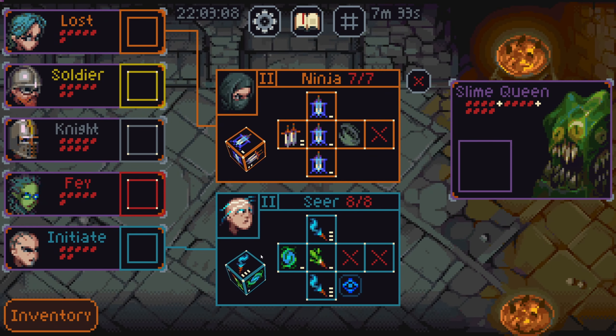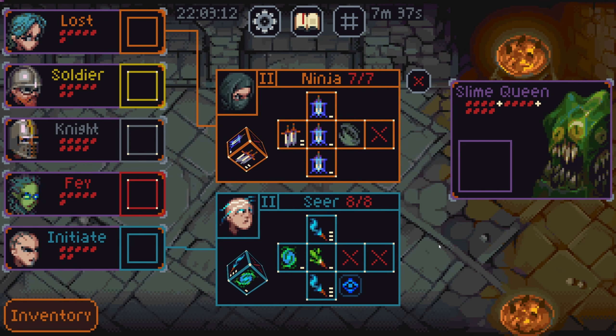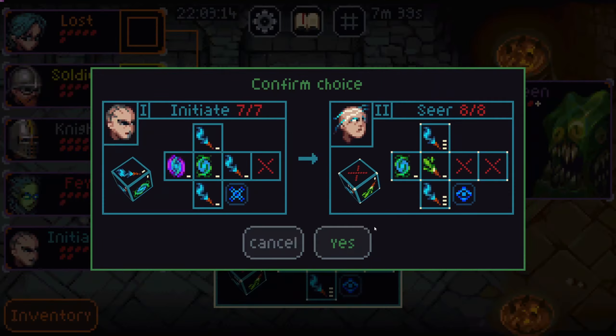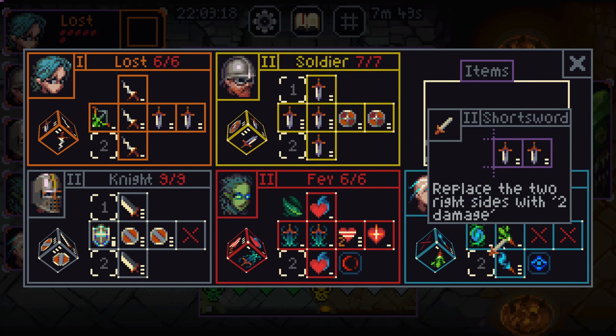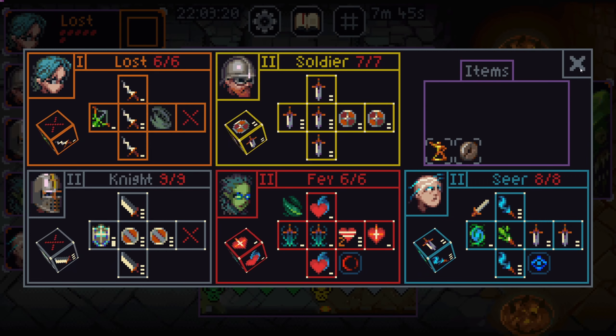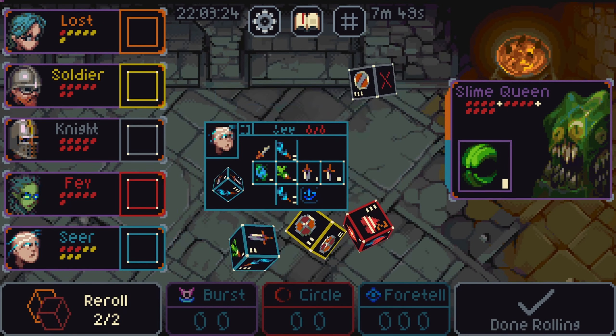Alright, this is going pretty well. Ooh, Seer over Ninja. Yeah, we'll do Seer over Ninja. And we can move this to you. That way, our Seer just never rolls nothing.